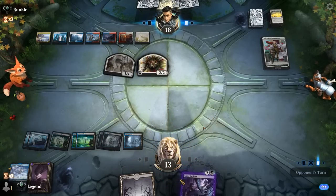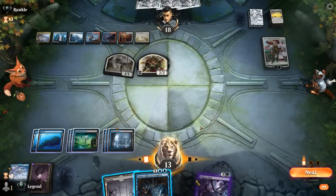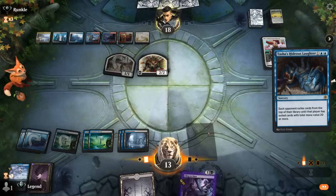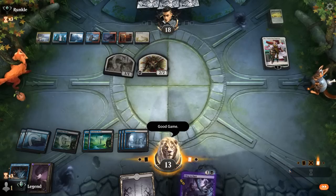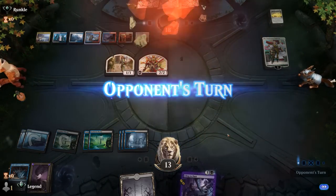Our opponent may have picked up some counterspells. Hideous Laughter is a must-counter — might as well give it a shot. Well, that seemed to have worked. GG's — a close one against the Jeskai Control deck. Onto the next one.